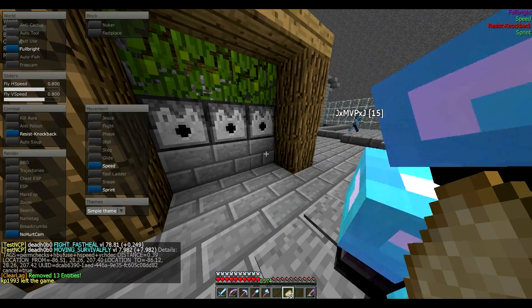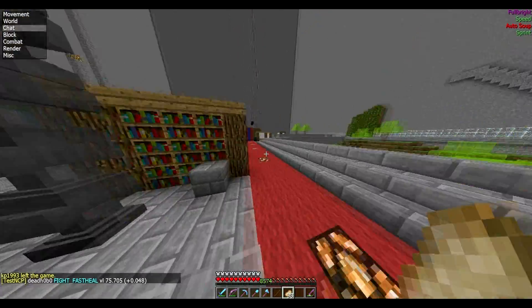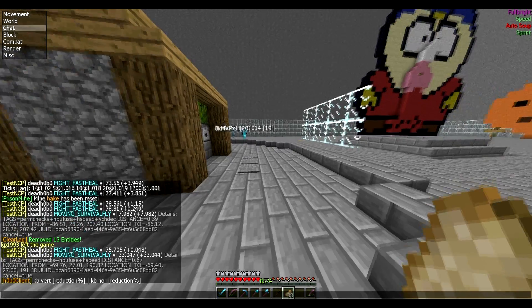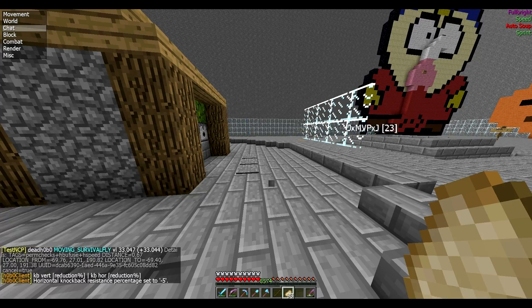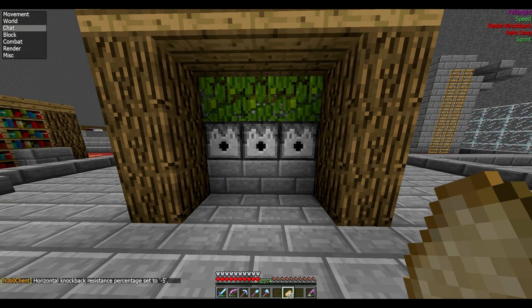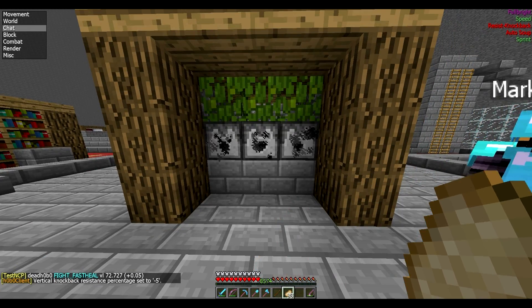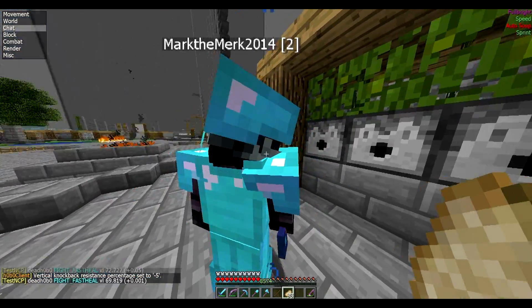You got resist knockback — boom, didn't even move. You can actually set the modifier to a negative value to pull you forward, but you can just set it to zero. It's something for people to play around with.